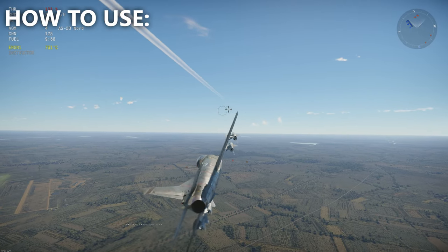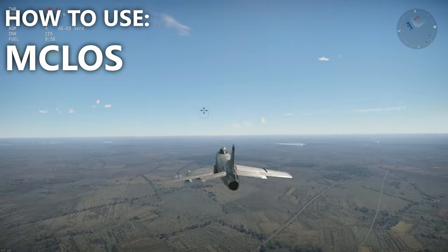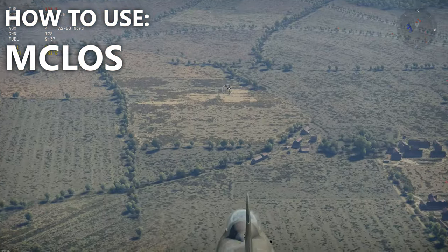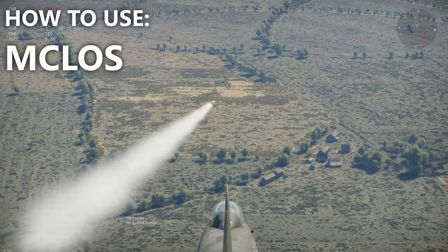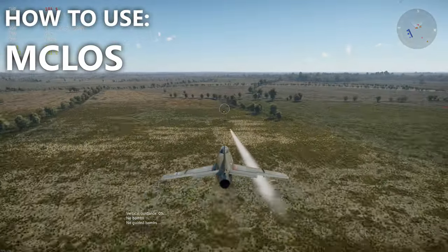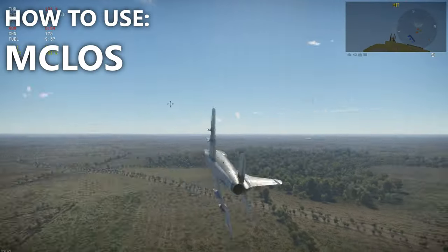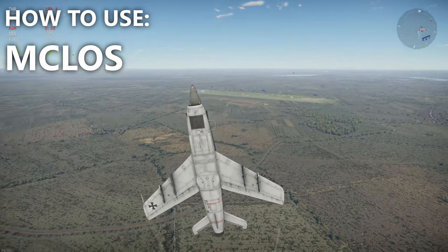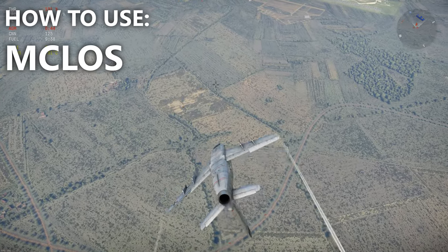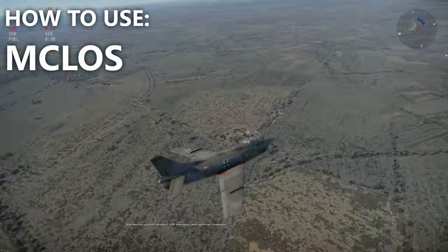We're going to go over the MCLOS missiles here. I'm using the AS-20 Nords on the G-91. Once you find a target and launch, you use your arrow keys to guide the missile up, down, or wherever you need. You need a lot of experience. The best approach is to just spam them, but even then you're not guaranteed to get a kill. These definitely need quite a bit of practice — it's just a missile you guide with arrow keys, and it's probably going to be ineffective, but good luck if you can learn to use them well.